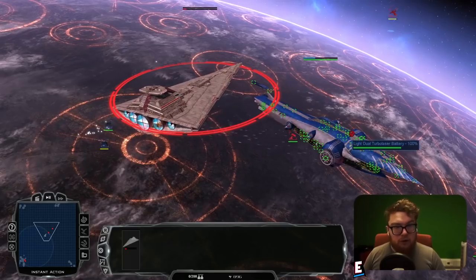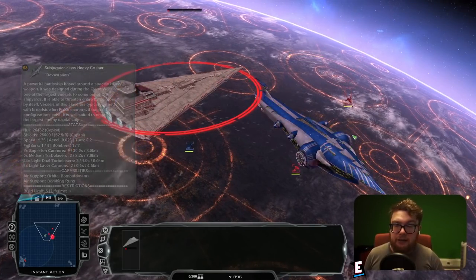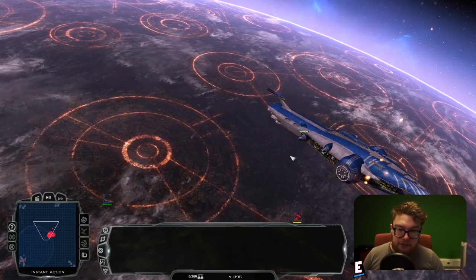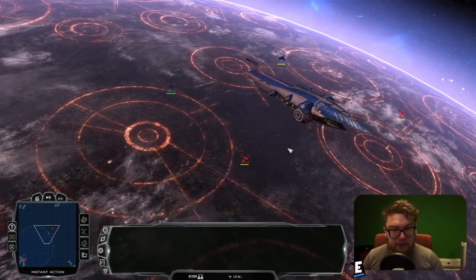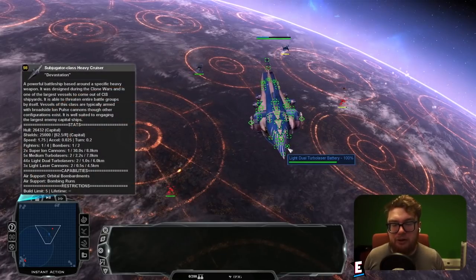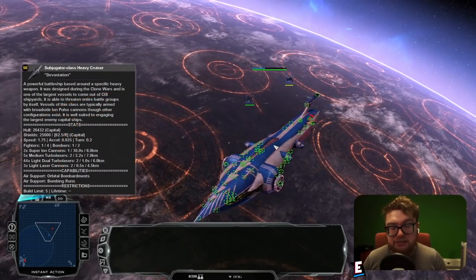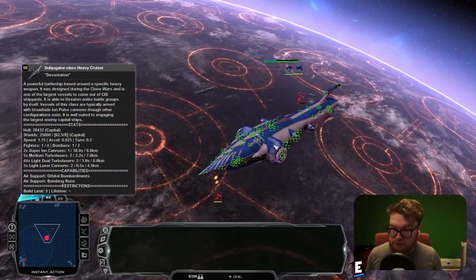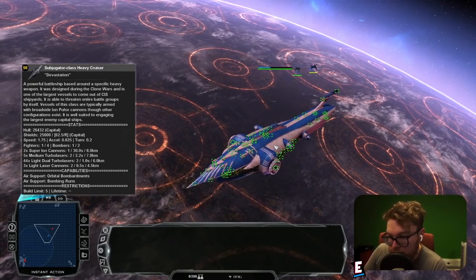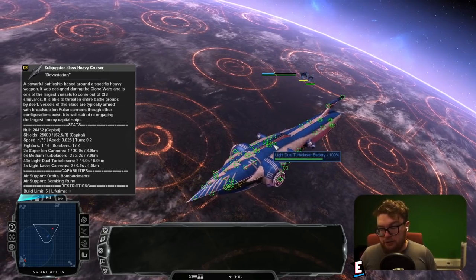Whilst we were doing a lot of damage at the beginning when we had all our shields up, those super ion cannons stripped them down in seconds and reduced the Tag Battlecruiser's firepower really, really fast. Those 44 light dual turbolasers on the Subjugator are going to do a lot of damage. We didn't even break through the shields against the Subjugator, which is quite surprising considering how similar the hull and shields are. One win, two losses.